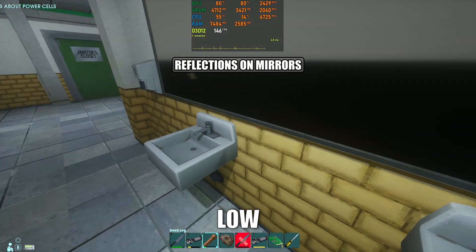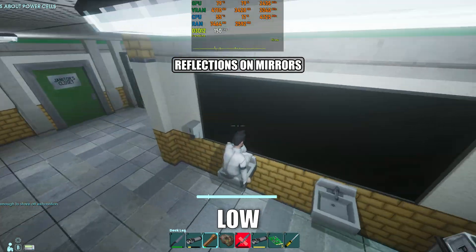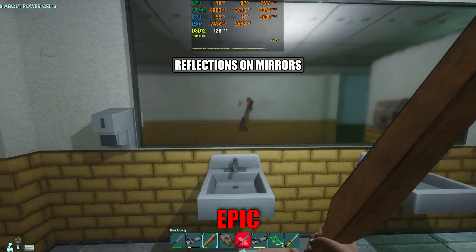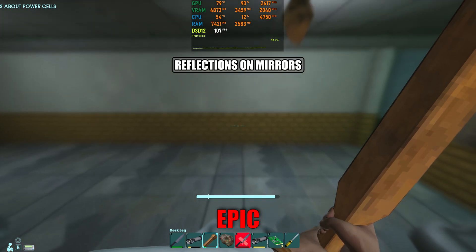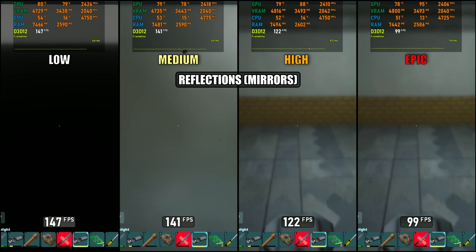Reflections also affect mirror quality. On low, reflections don't function at all — floors just use a matte shader. While Lumen includes reflections alongside GI, they're software-based here and not on par with true ray-traced reflections. Even on Epic, mirrors look screen-space dependent, and characters are barely visible depending on the angle. In co-op, reflections show a bit more detail on other players, but nothing impressive. Performance takes a big hit in mirrors too, with low to Epic dropping by 33%. Overall, I recommend the high setting — it looks the same as Epic but performs much better.